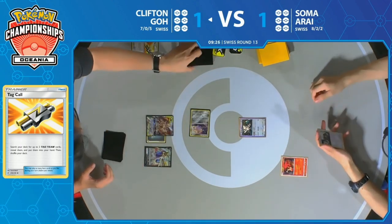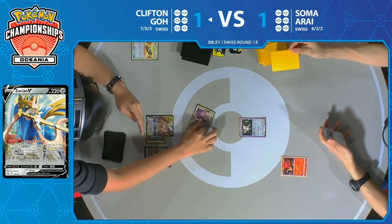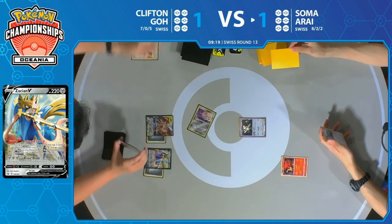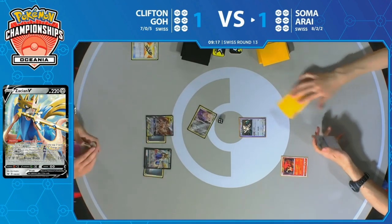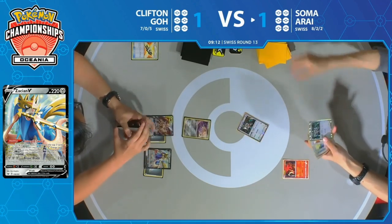All he was missing was one energy on that one turn — that definitely could have been found with Intrepid Sword. And it looks like that is an Intrepid Sword after Zacian hits the bench, meaning the end of Clifton's turn. But wow — we already have an energy accelerated on Zacian, a metal on Arceus Dialga Palkia, and that's before Soma can even draw a card.